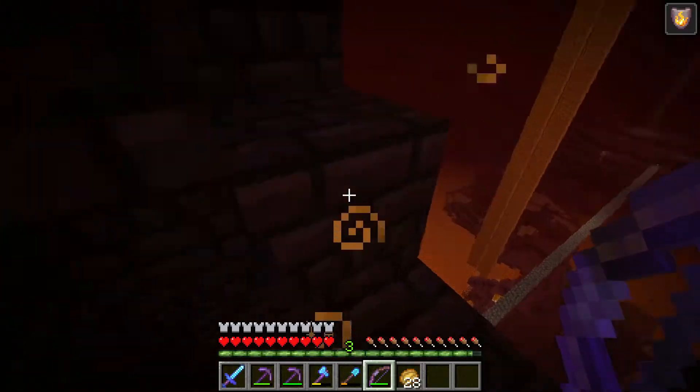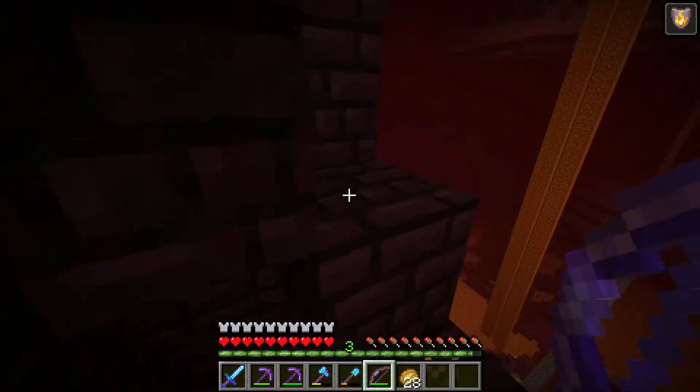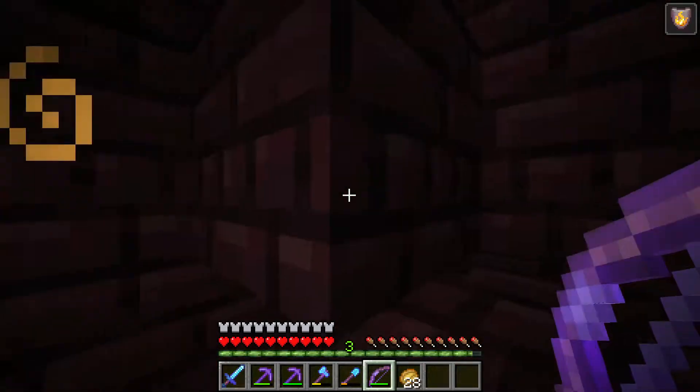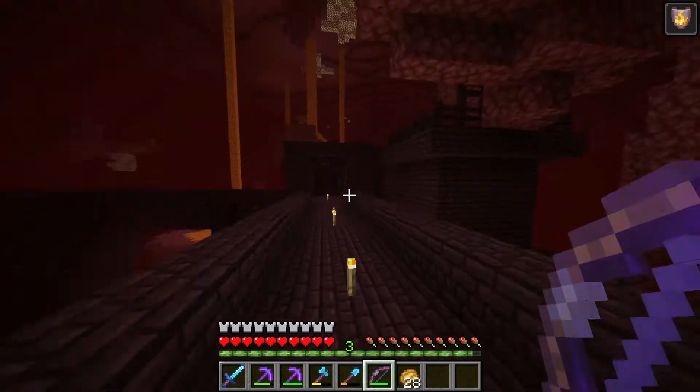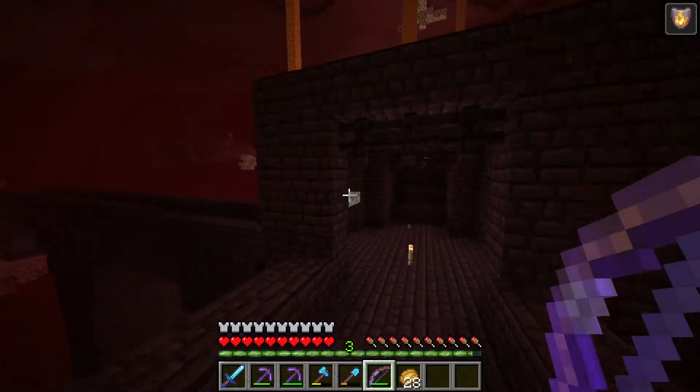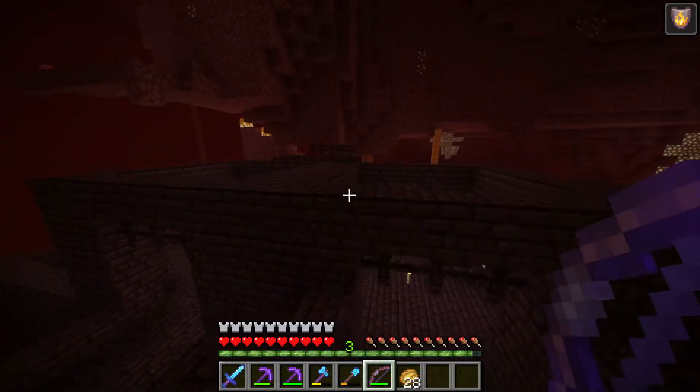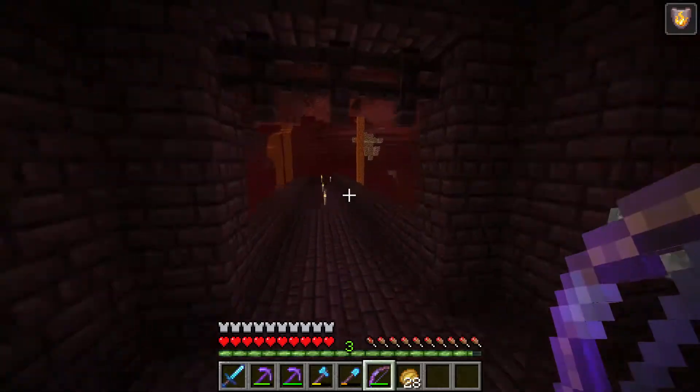It's actually crazy how much certain enchantments can really affect how much easier Minecraft is. Feather falling overall just makes the game so much easier, and it's really nice. Let's see if we can find any interesting mobs we can hunt. Doesn't look like there's any blaze here right now, or any wither skeletons either, so hopefully we can find them.